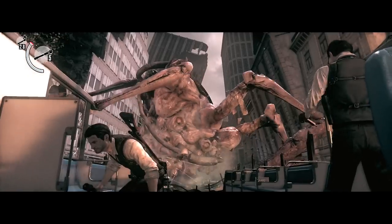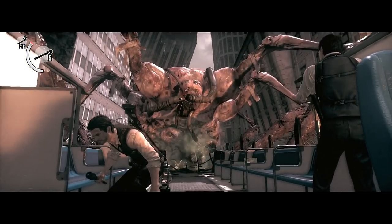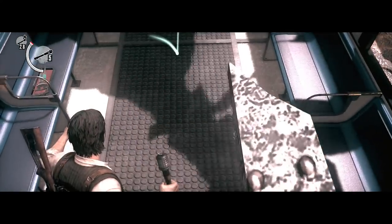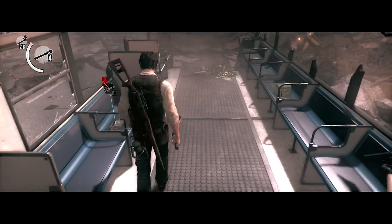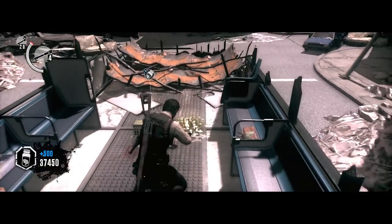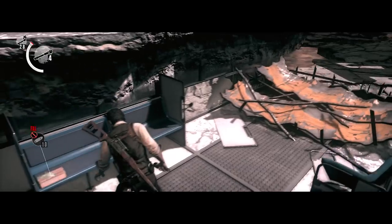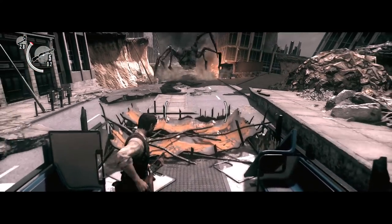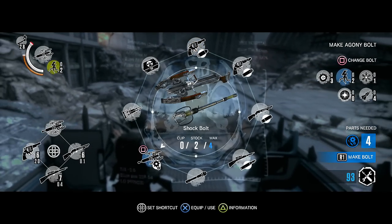This monster has essentially four types of attacks. His first attack includes him using one of his legs to try and pierce through you. Another one is he has a sort of pincer attack from both sides. But if you're close to the driver's seat, you won't get hit by that attack.